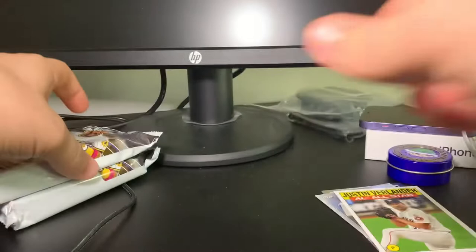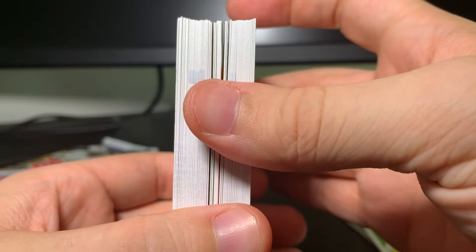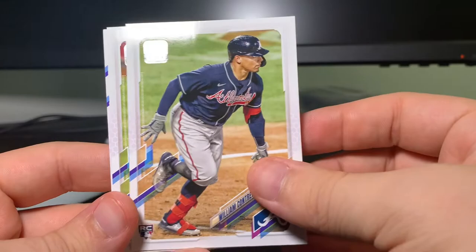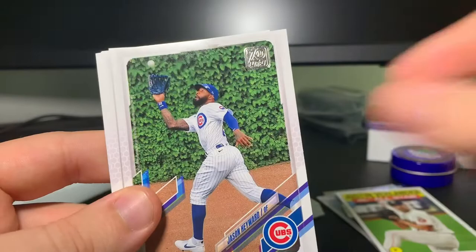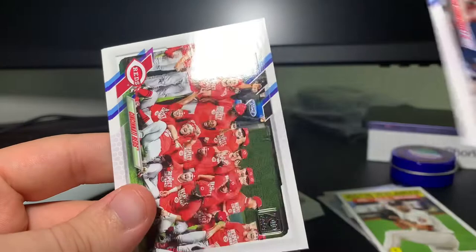Pack number two — you can see it might have the relic. Let me take the bottom half of the stack first. William Contreras rookie — that's nice. Trevor Story, Hyun-jin Ryu, Jason Heyward, Austin Slater, Chris Sale — haven't seen him in a while. Cardinals, Angels, Andrelton Simmons, Michael Fulmer, Alex Wood, Ryan Zimmerman — great picture. The Reds, Royals, Ozzie Albies, the Mets championship fireworks — that's a pretty sweet-looking card.